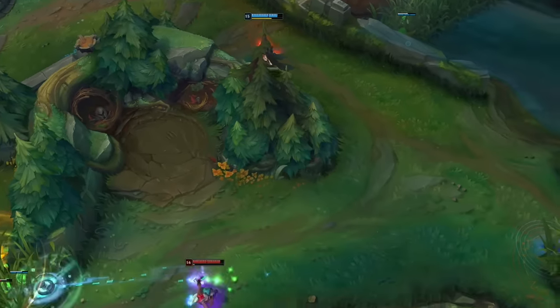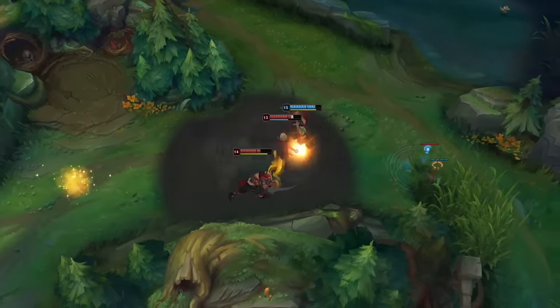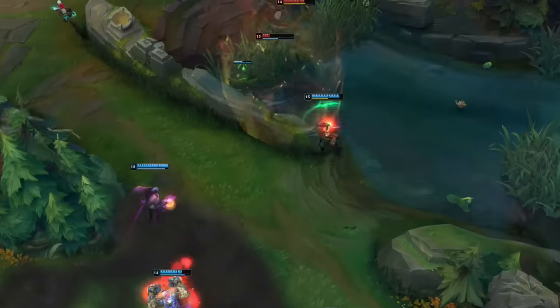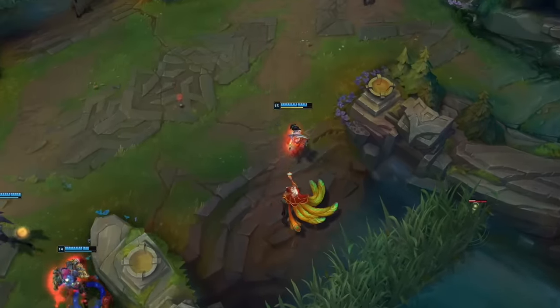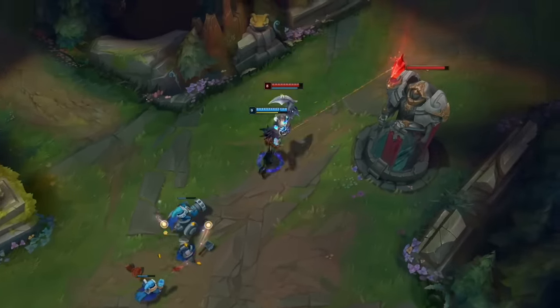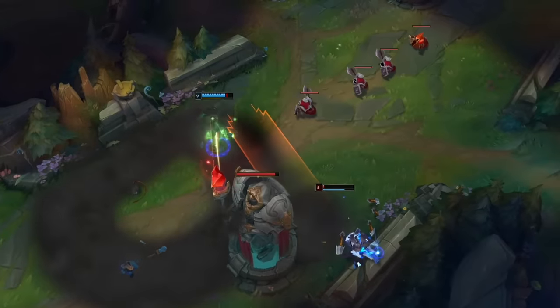Akali's most powerful tool is her Twilight Shroud. Use the smoke screen to reposition and avoid retaliation at the same time. Here Akali dances around her enemies and strikes Rakan from undercover, then dashes back into range to finish him. You can tower dive without fear, thanks to the obscuring effect of Twilight Shroud. When you start taking shots, just slip back into the smoke to drop aggro and keep up the attack.